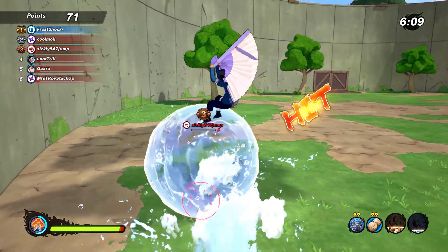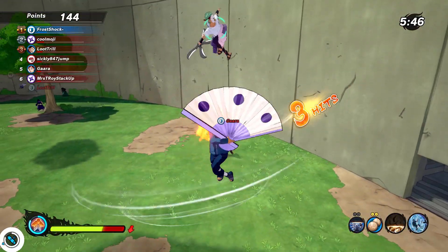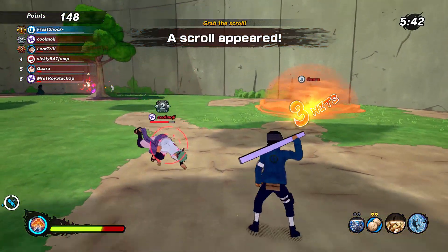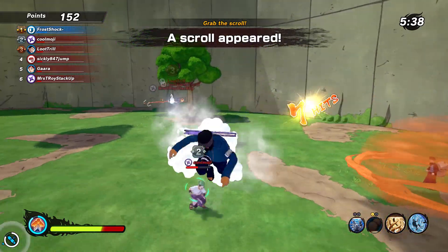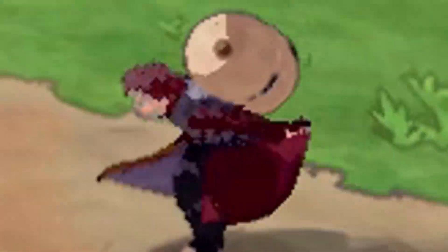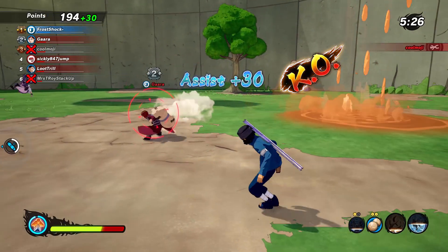Get strangled! Oh yeah bro, this combo is so flames — toxic, because just like that Rinnegan build I showed y'all, this one is just as toxic. Bam, bop, and the smoke bomb — this build goes crazy! Oh I got him in a wood strangle, get him!